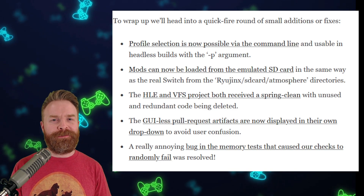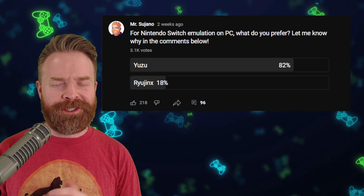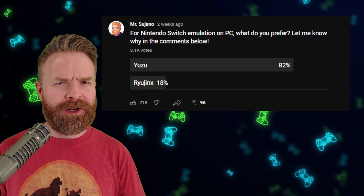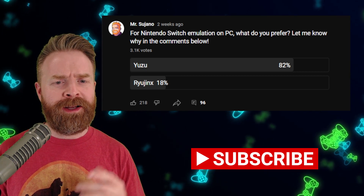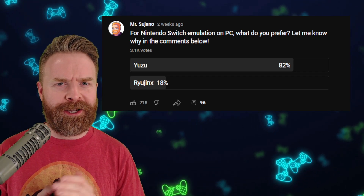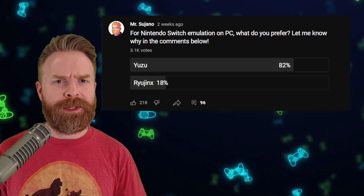In addition to all of that, there were still more bug fixes and improvements. Stuff like mods can now be loaded from the emulated SD card. I do recommend checking out this progress report. A couple of weeks ago, I ran a poll on the community tab asking what you're using for Switch emulation on PC — Yuzu or Ryujinx — and overwhelmingly everybody chose Yuzu, which really surprised me. I probably should have had a 'both' option, because that would be my recommendation. They're both absolutely free, they're both great, and you should definitely be checking out both of them. If a game's not running great in Yuzu, it might run great in Ryujinx, and vice versa. You might as well have both emulators and benefit from both of them.